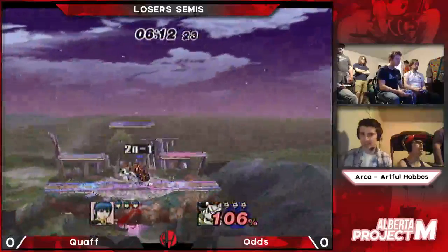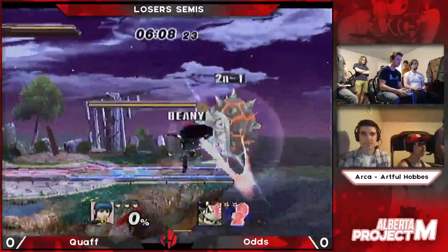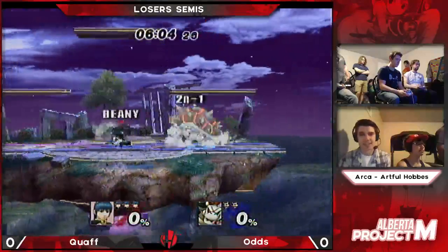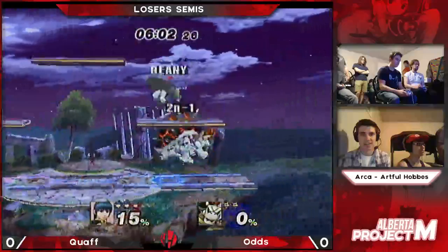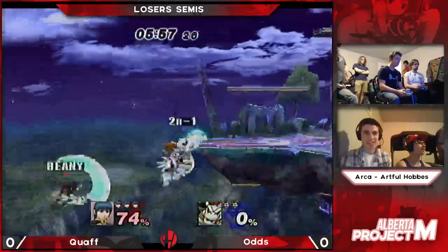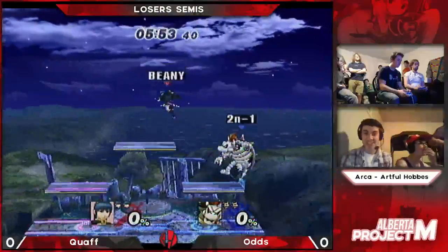Nice grab, there we go — nice Koopa Claw. He calls him out with that down tilt. Oh, the double up there. Oh my god, 74% in four hits. And that's it! Oh my god, that's a zero to death!